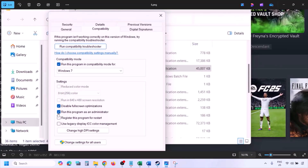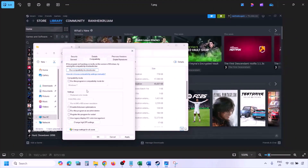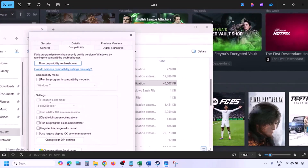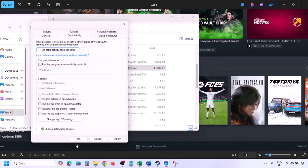If putting a check on all those boxes still doesn't fix it, go ahead and uncheck all the boxes. Once unchecked, hit Apply and click OK, then follow the next step.